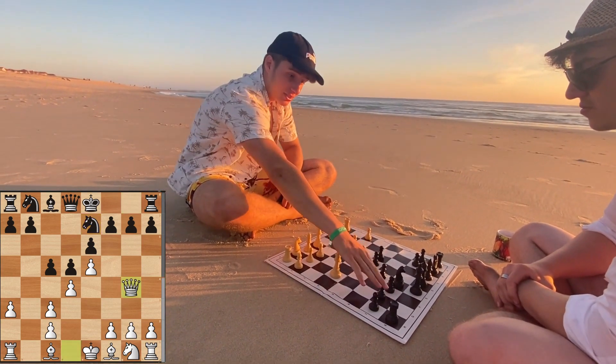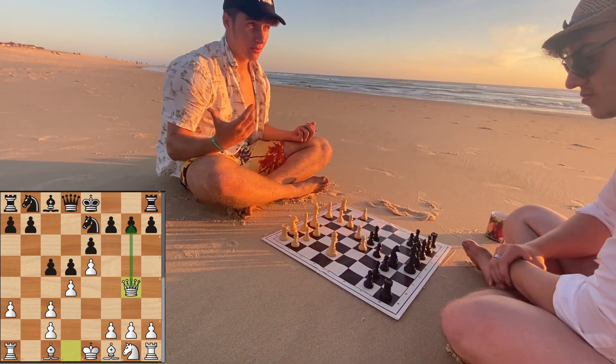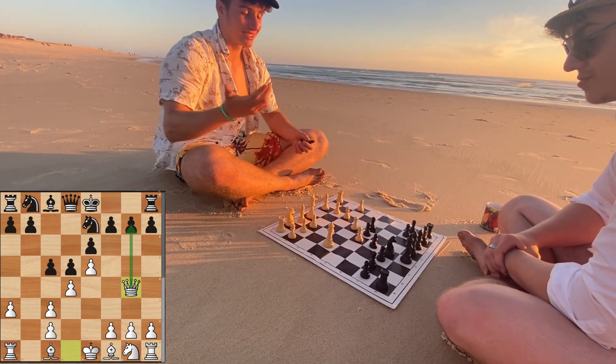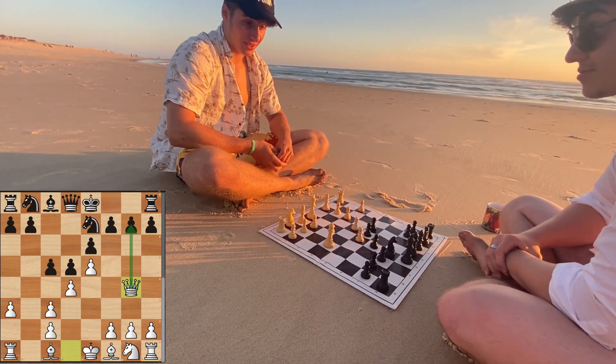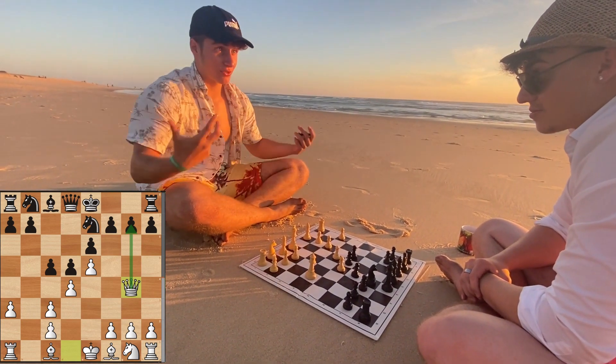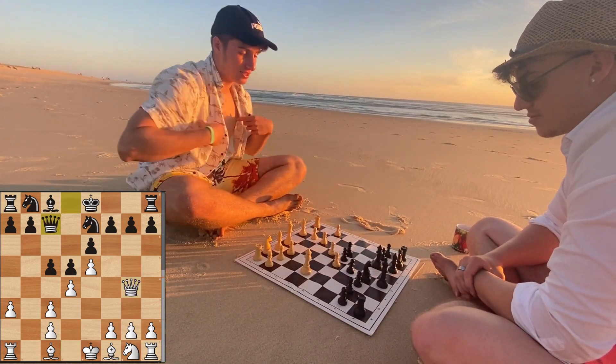White is directly attacking the pawn on g7 and Black needs to do something about it, you might think at first. Castling is definitely an option here, but the more aggressive and really interesting line we are going to look at today is the line with queen to c7, and then the game starts to explode basically.